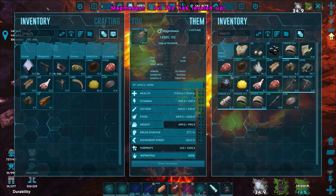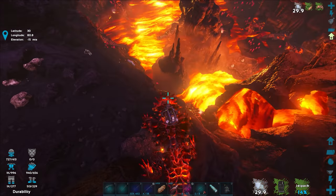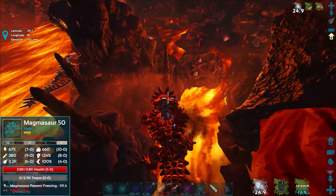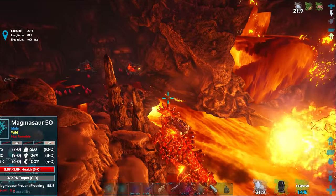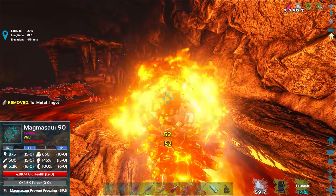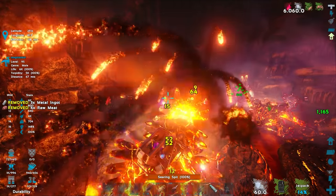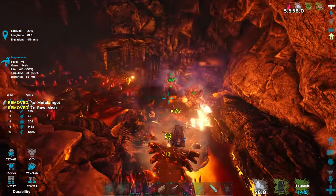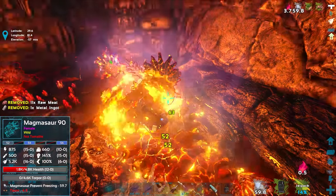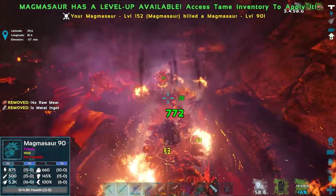Let's do another melee damage level-up. Something is aggroing on me from down there. Let's go down next to the eggs and lava to get the searing spit charged instantly. Took some unnecessary fall damage, but instantly charged — searing spit ready! Another one right back. Once we're on land we wait for it to charge — boom, hit that one, that one's down. Good.